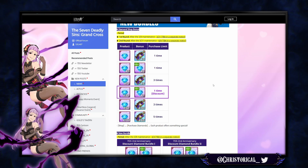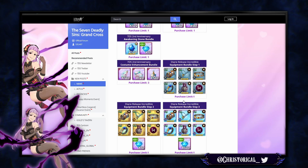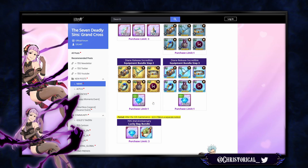New bundles include Deanne tickets, of course. There are special bundles including a 300 gem bundle. There's also an equipment bundle — please don't ever buy these, they look so bad. R and SR equipment should never be offered as a bundle option. This is a bait for people not familiar with gear.